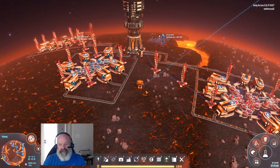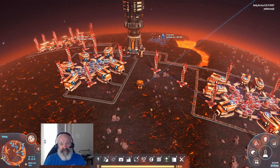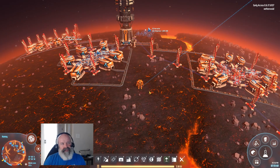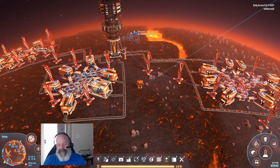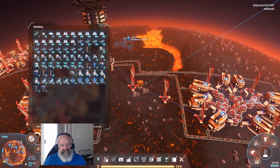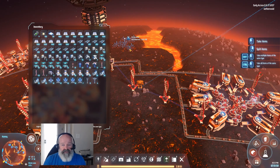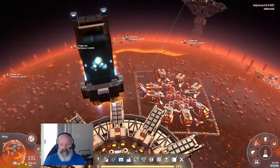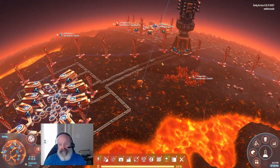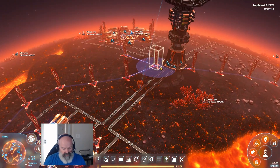TL Heart Stark also recommended a mining mod where you put down a planetary logistics station and it mines directly to it — all you have to do is set demand. I think that's cool, but I'm not going to use it because it doesn't really have an interface and it seems a little cheaty. If I do a modded version of this I'll probably pick that up.